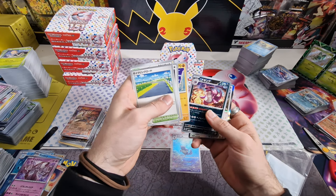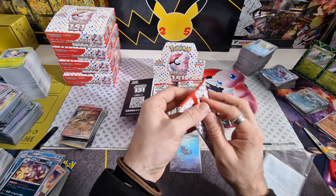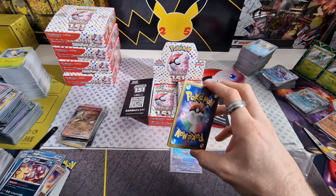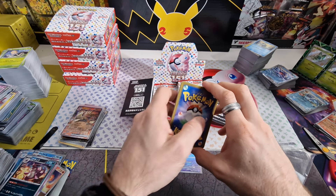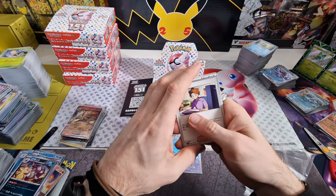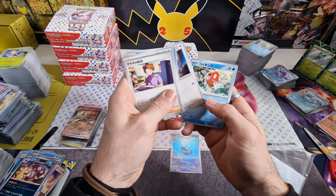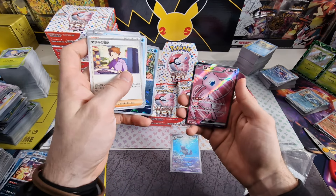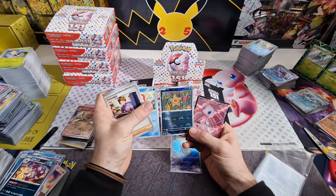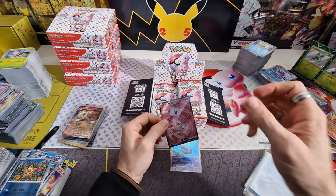The Mew would be the best because it's not available in the English set. My favorite would be the Zapdos. The best value-wise would be the Pikachu Master Ball. Erika's Invitation SAR would be crazy — I think it's even a little bit more expensive than the Charizard, at least on the Poco Collector app. Are you freaking kidding me? Another full art — it's the Mew! It's nice, but where are the SARs?